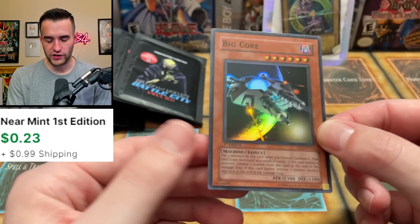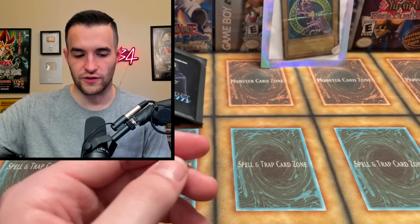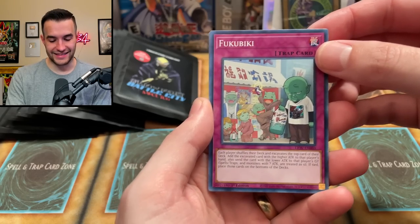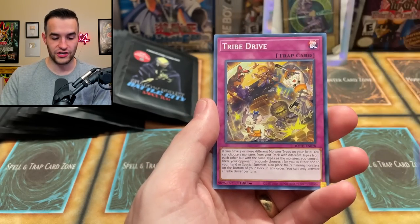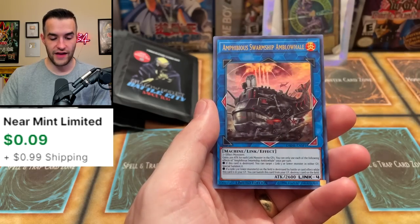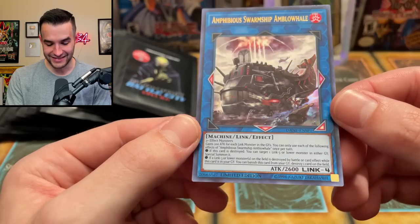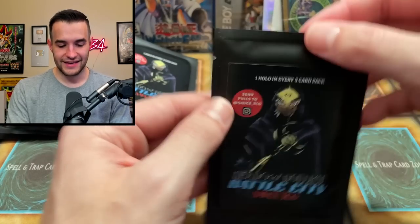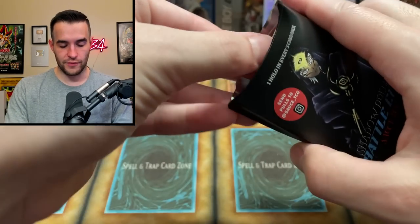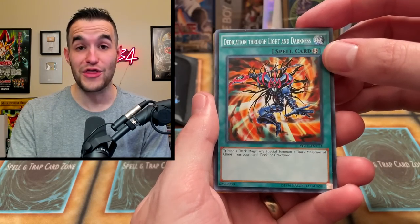And a Big Core first edition Rise of Destiny - this is a Rise of Destiny super. Most of them aren't really too valuable but it's still old school, which is really cool. ZS Arm Sage, UA Man of the Match, the Tribe Drive, and the Amphibious Swarm Ship - and Blow Whale! This is a Duel Terminal special edition promo from Dark Neostorm, interesting.